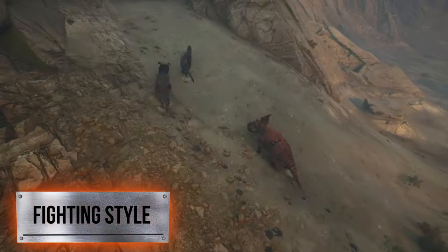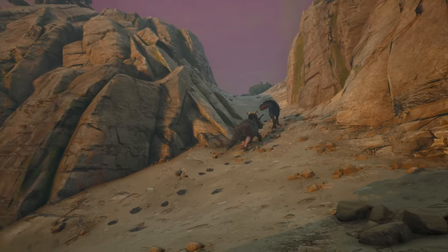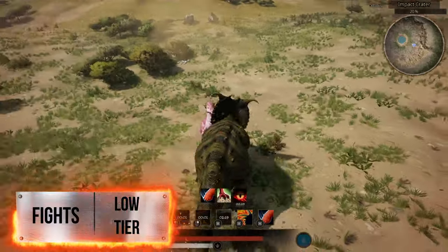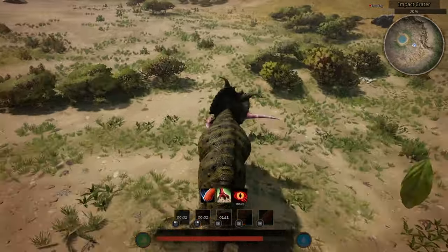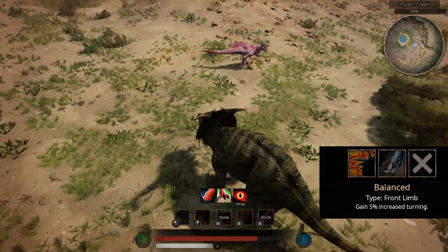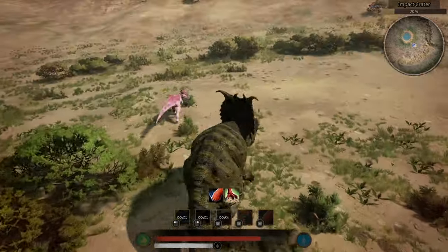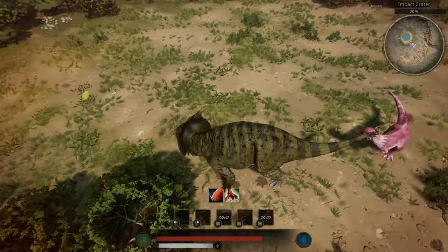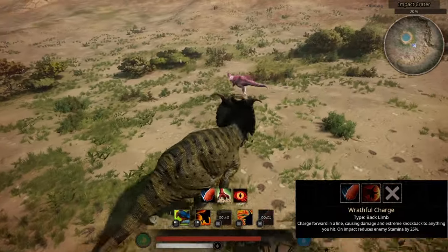As for fighting style, the Pachyrhino is pretty much comparable to the Alvera Sauratops, with the exception of less independency, but the fighting style is pretty similar. It's a brawler and can do hit and run — it depends on the opponent. In the case of low tiers, running around and chasing them is a waste of stamina and time. Bait them in and try to hit them when you can. This is why having better turn radius on front limb is better in situations like this — take a defensive stand and wait for them to run into your attack.